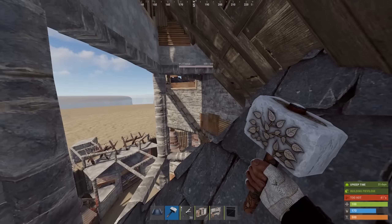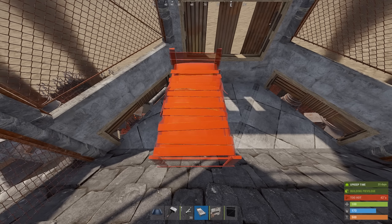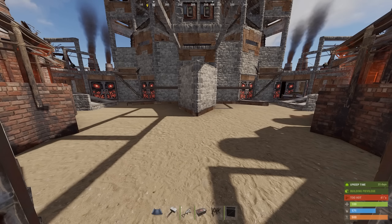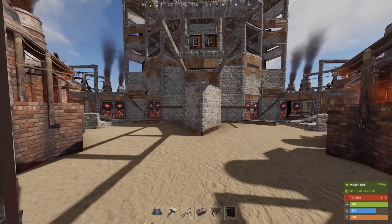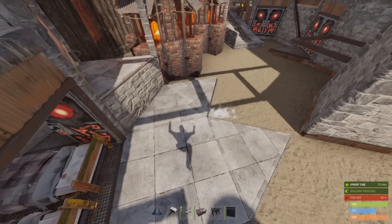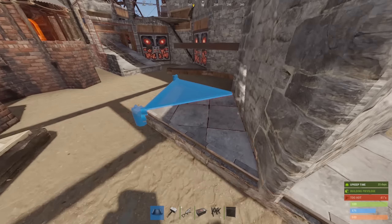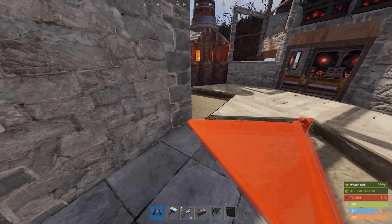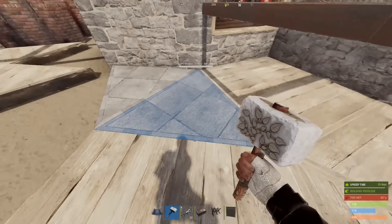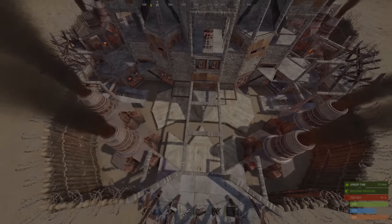If you're worried about someone going through this gap, you can also place chain link here. Finish it up by placing two beds with two small boxes on the sides. If you happen to live on an ice lake and you want the wooden walkway like I have in the base tour, just follow along. And with that, the base is pretty much finished.